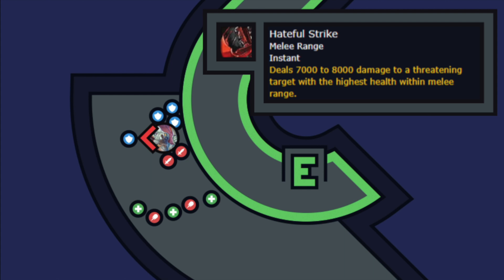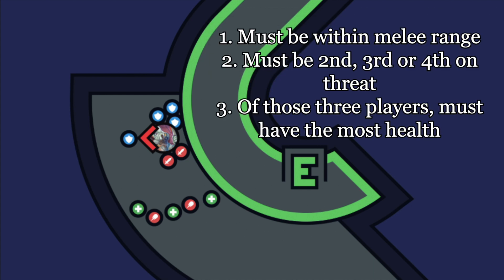The fight is centered around a single mechanic: Hateful Strike. This ability will be used about every 1.5 seconds and hits for an average of 7,000 to 8,000 on a plate tank. It cannot crit nor can it be a crushing blow. It will target a player based on three criteria: one, they must be within melee range; two, they must be second, third, or fourth on threat.